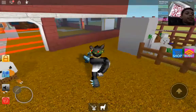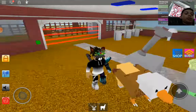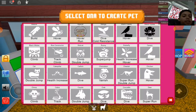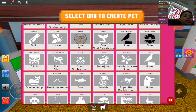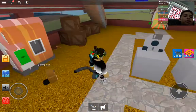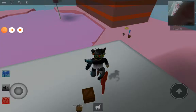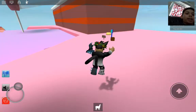Next is the ant, and for this one you need to go to Candyland. You need the beaver pet because he has the Build skill. So I'm at Candyland now with my beaver.